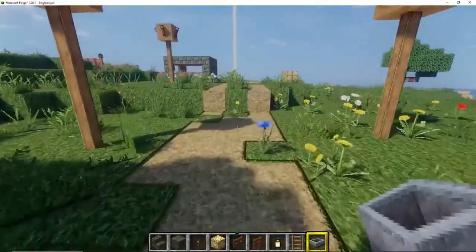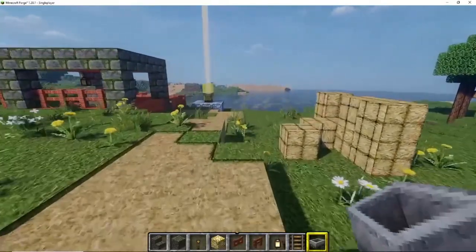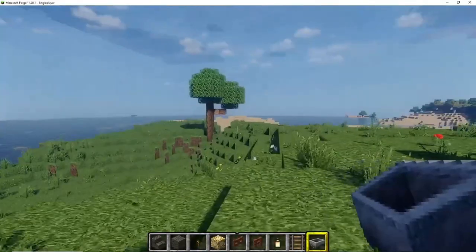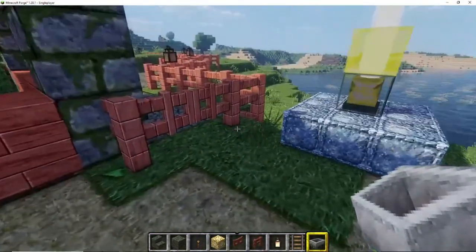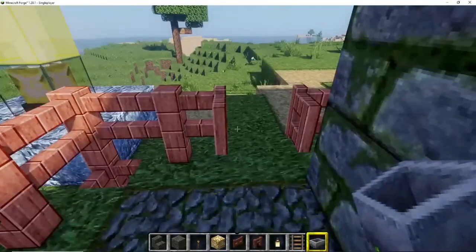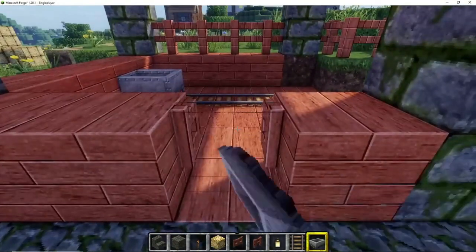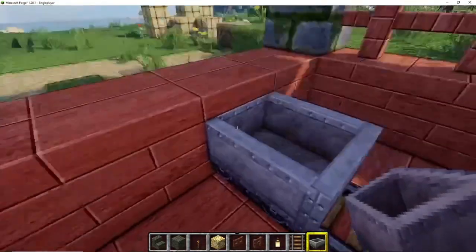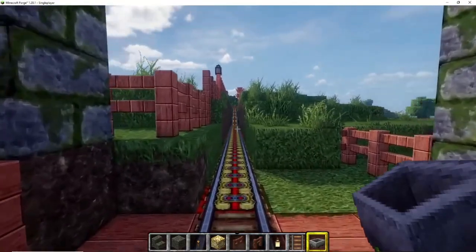I'm going to start building a castle again, but this time I'm being very clever about it. I'm updating and backing up my save files every build now to make sure that if something happens again in future I can always load this world back — I will not lose this world again. I know you guys might be saying 'oh, just another castle,' but this time there's a difference, I promise.